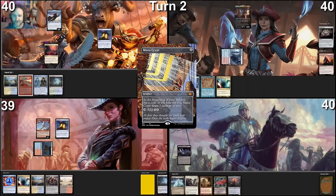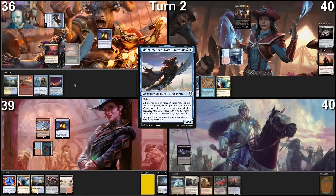Untap and roll for Mana Crypt — heads, take damage. Three to the face. Draw a card. Land for turn is a Misty Rainforest; crack it and fetch up an Underground Sea. Move to combat — attack Proxy for two. No effect, damage goes through. I will make a treasure.